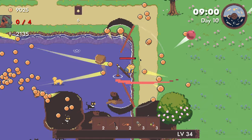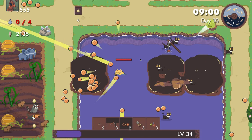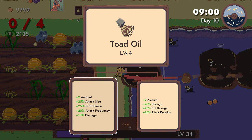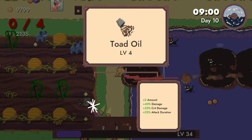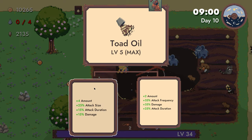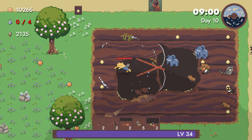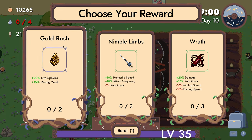We will take the tackle box and all of the fish. Toad oil. Crit chance — I mentioned this before, but in this game you can multi-crit. So that seems better. Take four amount — seems better.